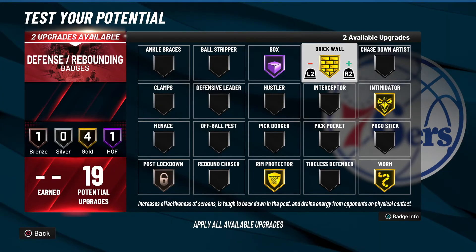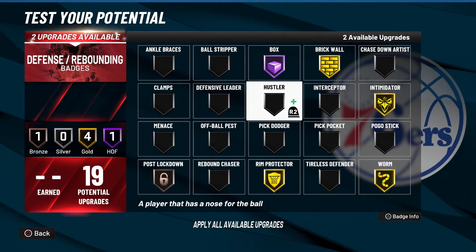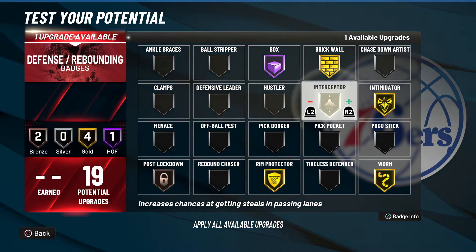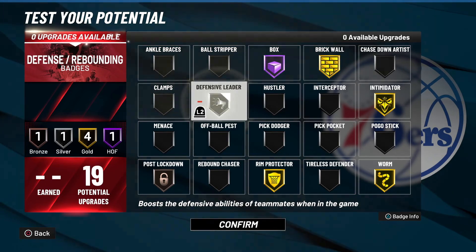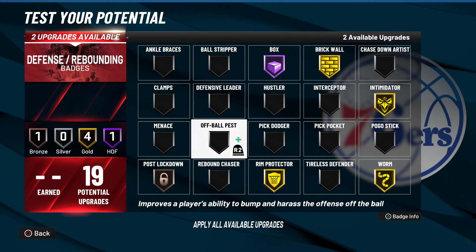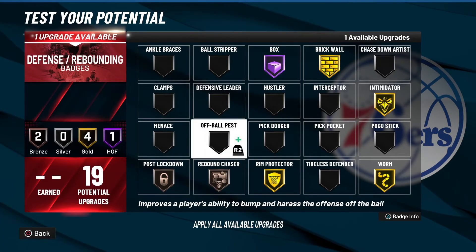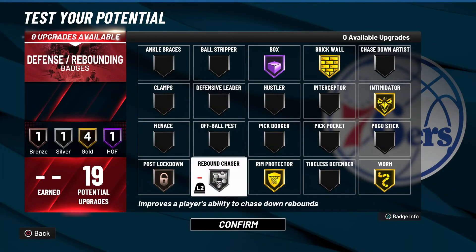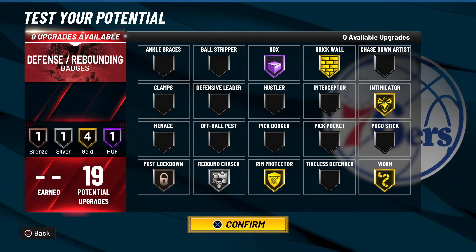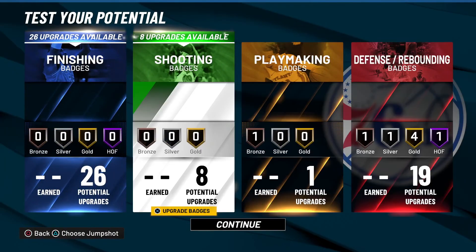He also has Hall of Fame Box. With those extra two badge points you can pretty much do whatever — throw it on Hustler, Interceptor, Rebound Chaser, or Defensive Leader. Personally, I would probably throw it on bronze Rebound Chaser and then maybe Defensive Leader or Hustler, or just put it all on silver Rebound Chaser so he can rebound. He does have good rebounding stats and he's 7'3", so you might as well max that out and make him a decent rebounder.